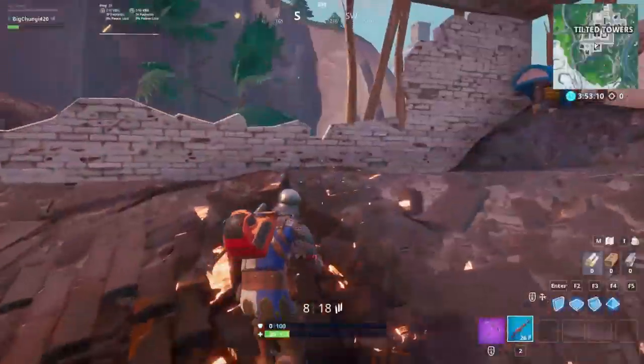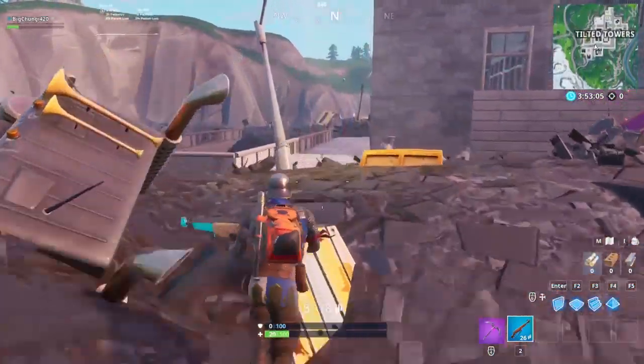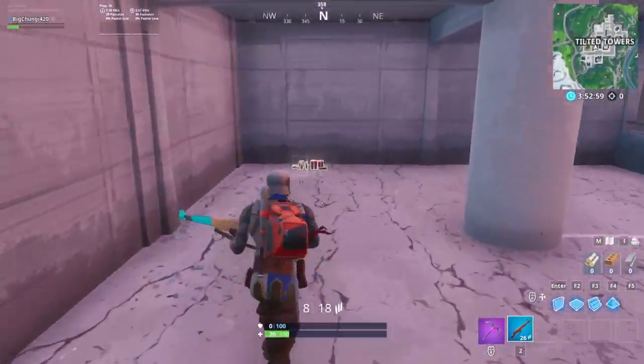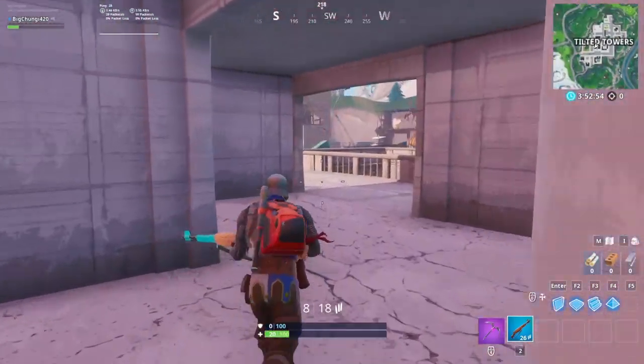Lava — where so many moments once happened. And season four, which was when it came out, it's gone. The only building that's kind of standing is this little building, which is like a parking garage.